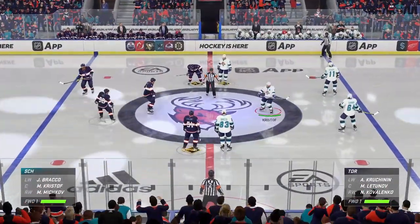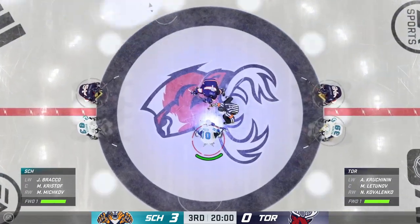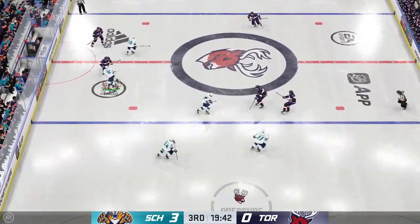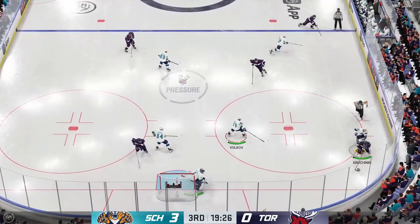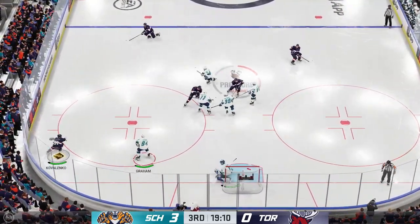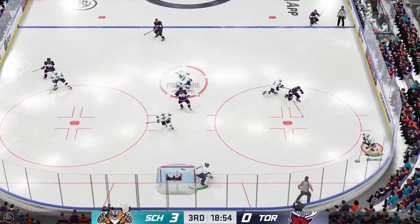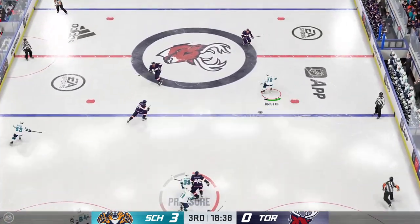Time to drop the puck here in period number three. Game is not over yet — let's see if they can try to rally back here in the third, but they've got a long way to go. We've played more than 40 minutes now — how do you view things? The Tornadoes are so behind in this game, and there's only one reason: a hot goaltender. They're creating a ton of scoring chances, a lot of room on the ice, they know when to drive the play — they just haven't been able to solve the goalie.